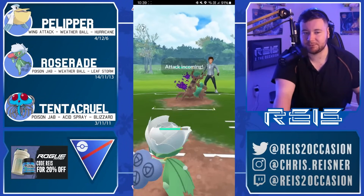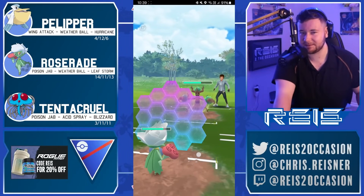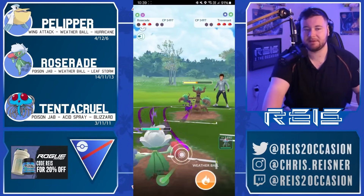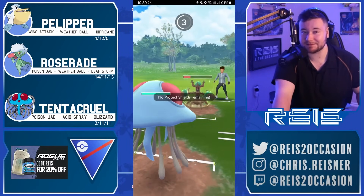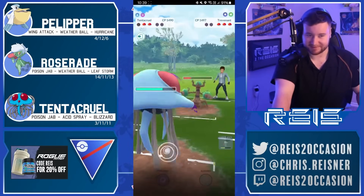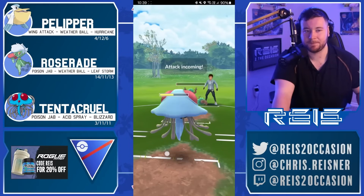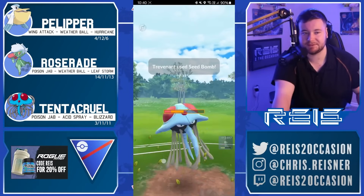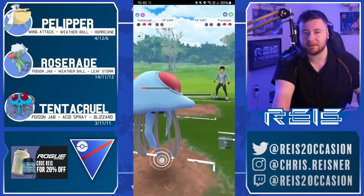Comes in with Roserade. Trev will get to a Shadow Ball first so you kind of have to respect it — okay, it's a Seed Bomb, you can afford to over-farm a little bit here. I love the over-farm here from Jayden. Catches a move onto Tentacruel very nicely done, saves all that energy from the Roserade which could be extremely useful. We do see Trev get to a third Seed Bomb here, so this will inflict some more damage to Tentacruel leaving it quite low, but you've got all the energy in the world.